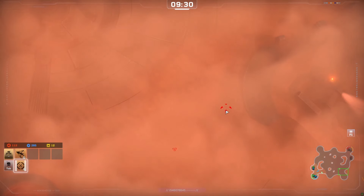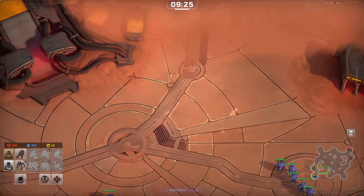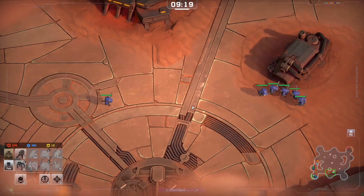Right away we see blink tech here with some recalls. The recalls are very good at keeping your base safe — they're not that fast to move out on the map, but if you do get attacked they can go right back to any of your structures.